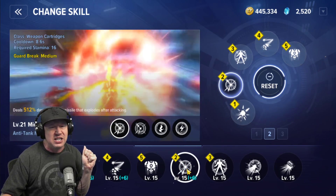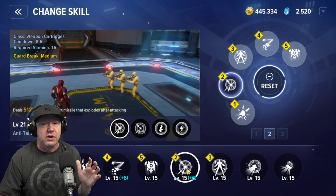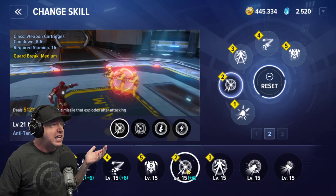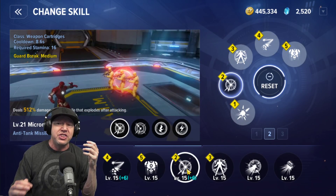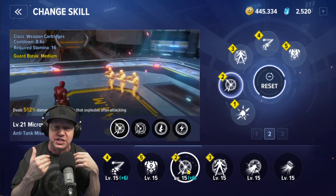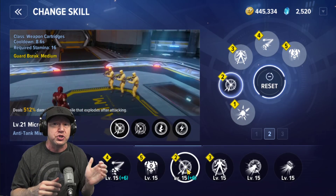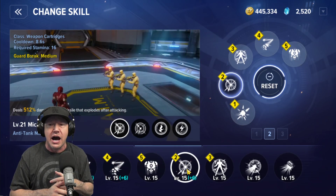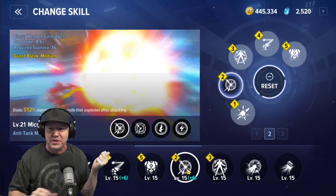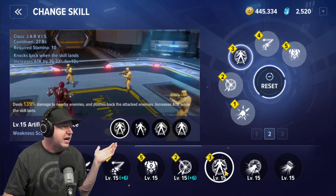The second ability is Anti-Tank Missiles. I'm not a huge fan of it personally, but it's effective in this build. It hits multiple targets, and like Guided Missiles, you can fire and back out if you need to dodge incoming damage. It also splashes, making it good against massed targets. The main reason I'm using it is to get the plus six weapon cartridge bonus from the Hydra set.